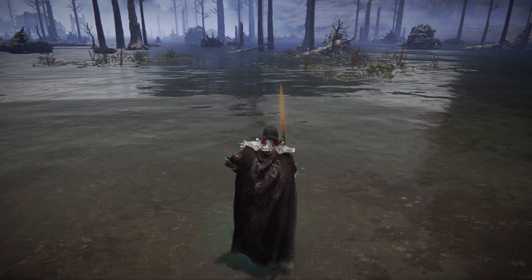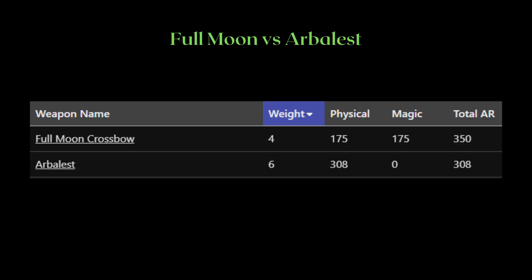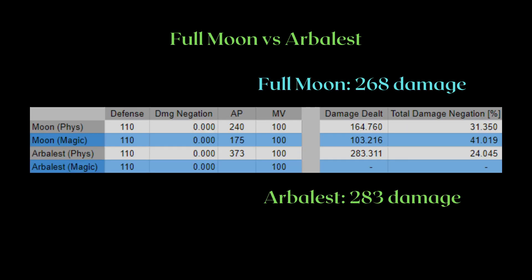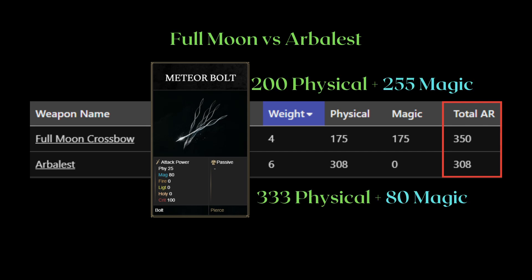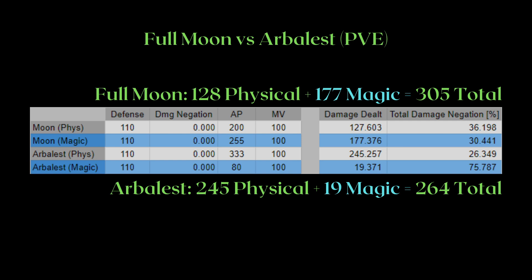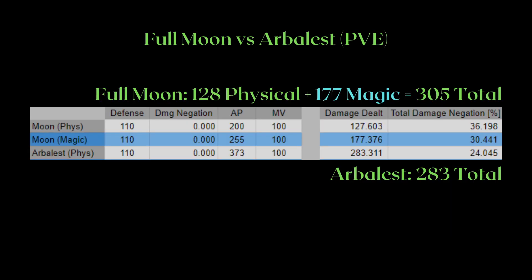Back to the Full Moon Crossbow. How does it compare to the Arbalest? If we take a look at their total AR, the Full Moon Crossbow has higher AR. However, just like other weapon types, higher AR does not necessarily mean higher damage because of defense and split damage types. If we're using the Lordsworns Bolt for both, the Arbalest deals more total damage. But if we use the Meteor Bolt — which already deals magic damage — this would be the total AR for the two crossbows, and the Full Moon Crossbow ends up dealing more damage than the Arbalest. Even if we replace the Arbalest's bolt with the Lordsworns, the Full Moon Crossbow still does more total damage.